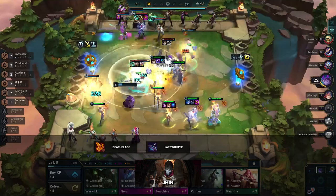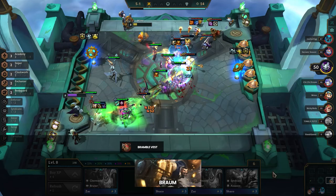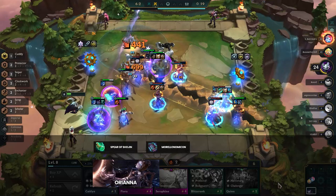For the third item, defensive or utility is ideal, such as Quicksilver, Guardian Angel, or even Runaan's Hurricane. For frontline items, really any standard defensive item is fine, such as Bramble Vest, Redemption, Warmog's, or Dragon's Claw. Bramble Vest is the best all-around since there are a lot of crit-heavy compositions in the current meta. Beyond that, Morellonomicon is an all-around solid item choice for either Orianna or Yumi. Shoujin is also quite good for Orianna, as having her cast more often equates to more CC and sustain.